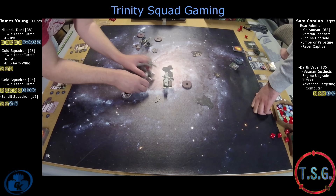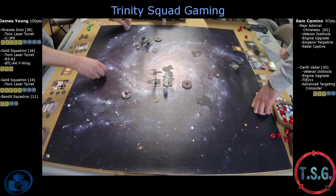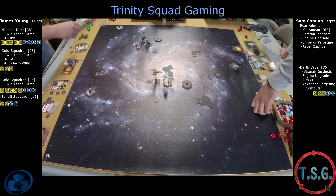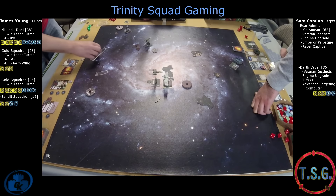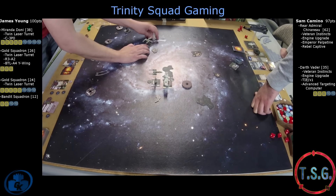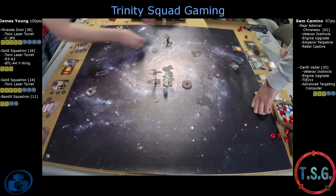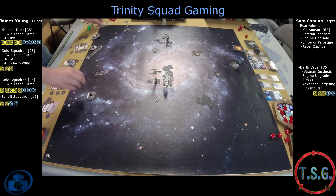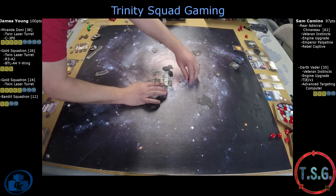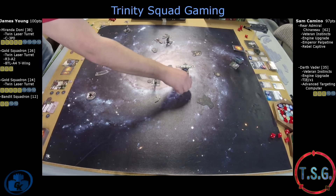Chernu needed the boost — the Z95 put three damage on him. If he boosted, he could have gotten out of arc of that Z95. It was a rock and a hard place for Chernu. That Z turned around looking at Vader, and every single ship on James' side of the board should be facing towards Vader now. It's an uphill fight, but not impossible. Vader needs to kill that Stress Hog as fast as possible.